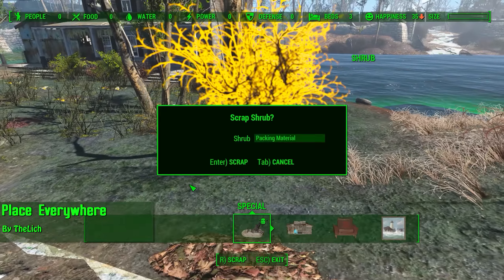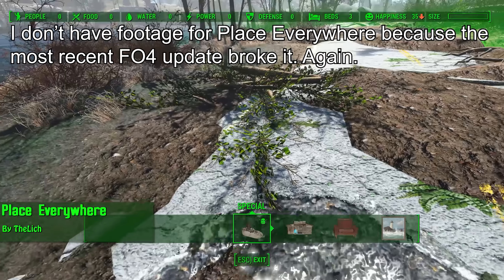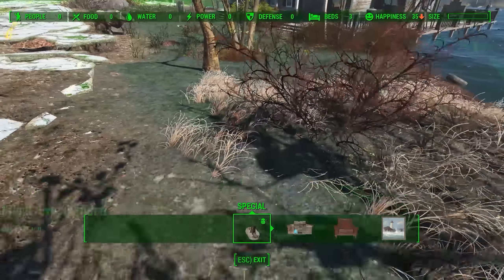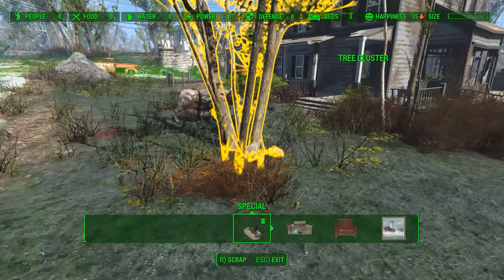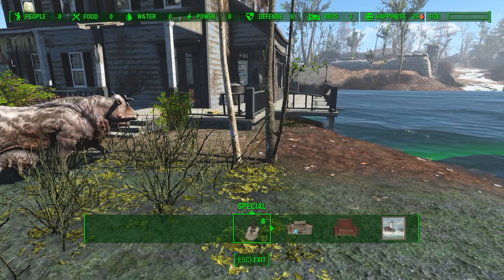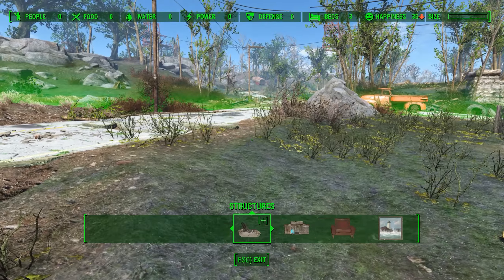Next up is Place Everywhere by The Lich. Place Everywhere simply allows you to place anything anywhere in the Fallout 4 building menu. It also allows you to snap the alignment of objects to the workshop grid so you can line things up — no longer will you have to manually tweak how your beds are lined up; they'll be nice and straight and flush against the wall. You can also toggle object snapping on or off, as well as many other features.